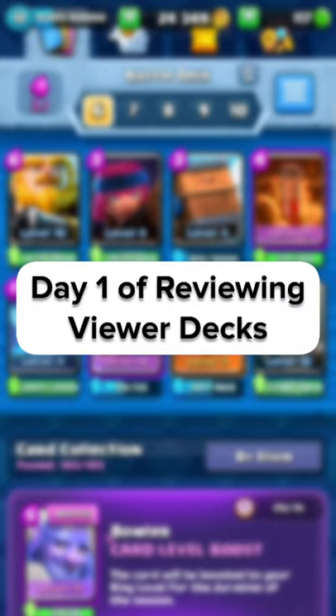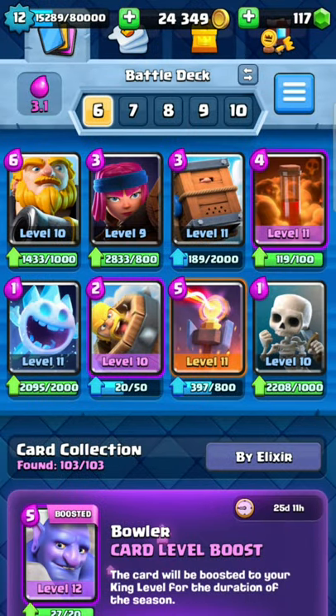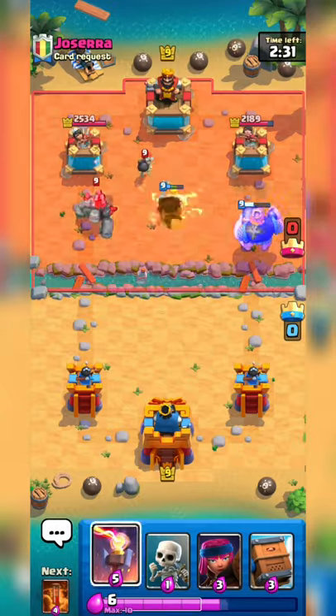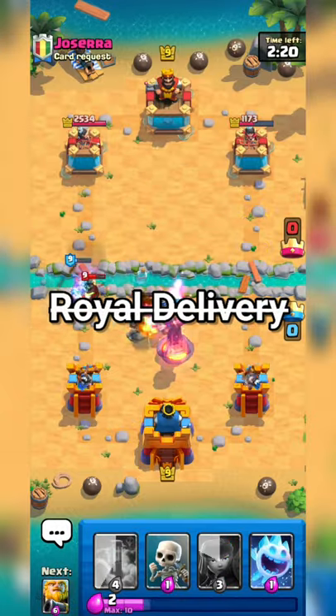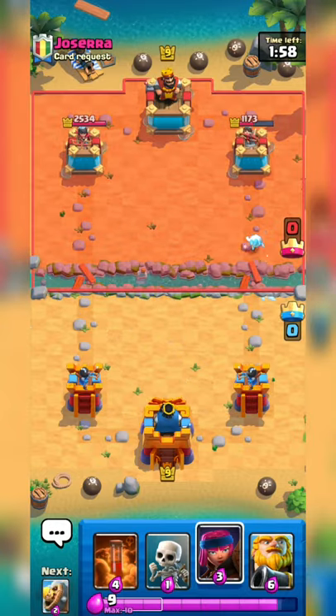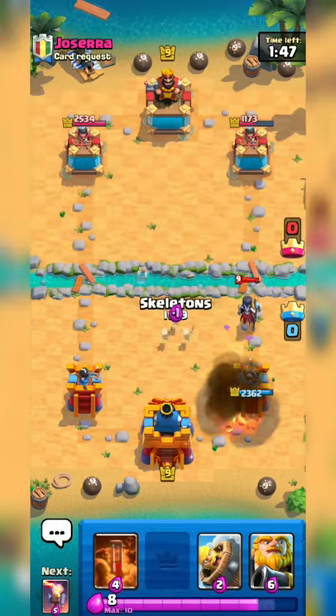Day one of reviewing viewer decks. Today we are playing a royal giant cycle deck with a 3.1 average elixir cost. I think it is very good with three spells, but we need to replace the royal delivery with a ground troop like the dark prince. The firecracker is great, but if we used a heal spirit for the ice spirit it would fit the deck a bit better in this meta.